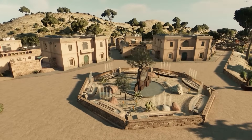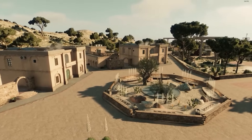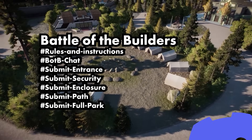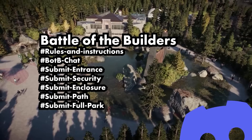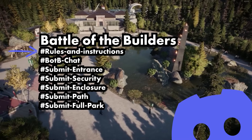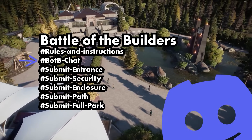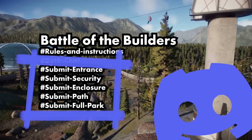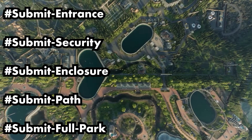Now that you've done your build and captured it in beautiful screenshots or a one minute video, it is time to enter your submission. Go to the Evolution Square Discord and go to the Battle of the Builders channels. There you will find a dedicated channel which summarizes the instructions and rules that are also in this video. There's also a chat channel where you can talk to other builders about the competition. And finally, there are five separate submission channels, one for each category — put your submission in the appropriate channel.